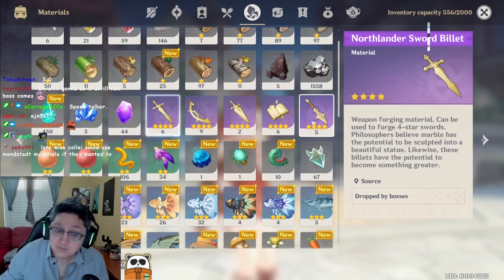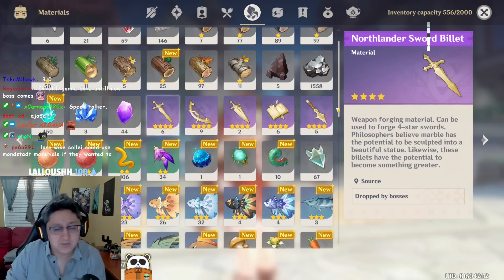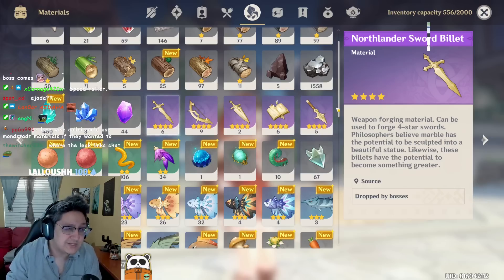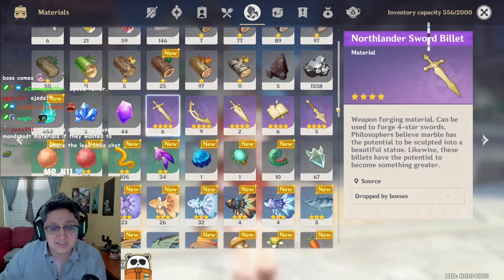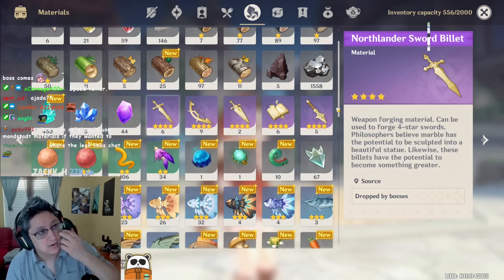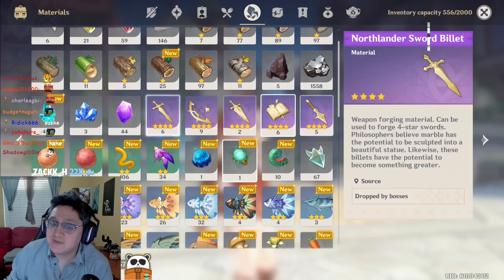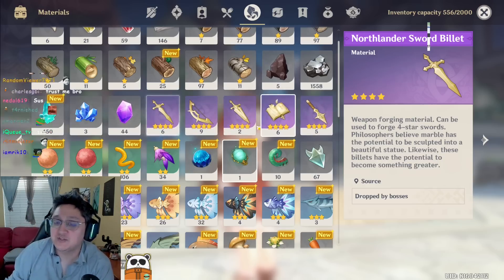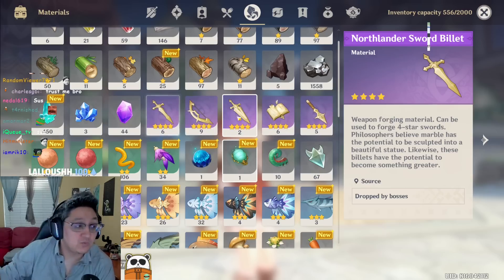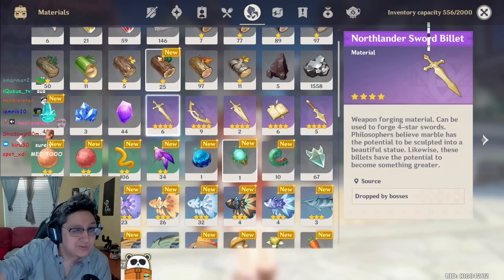Weapons are actually inexpensive in resin costs — it only takes one to two days of resin to level a weapon from level one to level 90. What really handicaps you is the mora needed or the Mystic Enhancement Ore, since that's more limited. Make sure you save as many prototypes as possible to have enough for the craftable weapons you want and potentially enough for refines. Make sure you're doing at least three weekly bosses every single week.